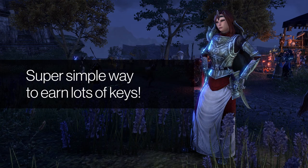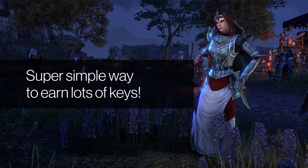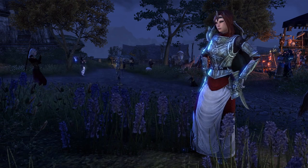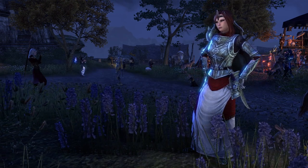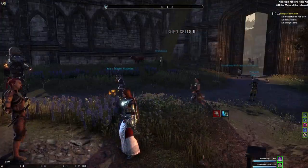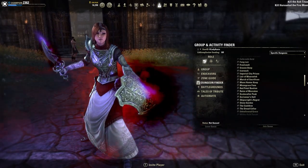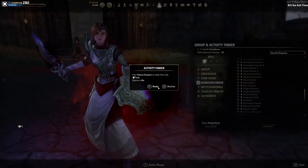Anyways, this is a great way for anyone to get keys regardless of your skill level. It's super simple and depending on how you look at it, it can be somewhat quicker than spending an unprecedented amount of time in that queue for the City of Ash 2 pledge, just for the entire group to have left before you even get past the loading screen because it's quicker for them to wait the 15 minute timeout and then just queue for something else instead.